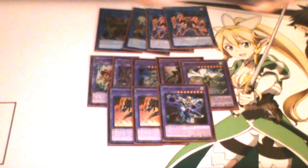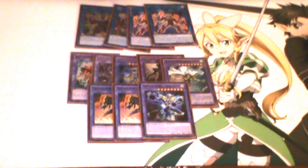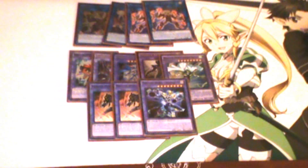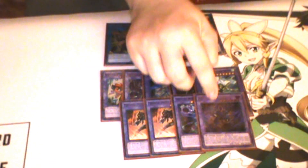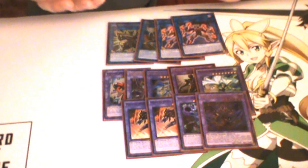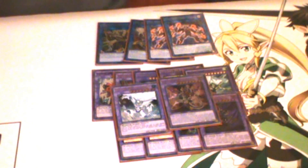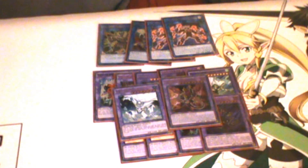For the Destiny Hero fusions: Dystopia is your main startup play with Fusion Destiny. If you send Celestial to the graveyard alongside Mally with Fusion Destiny, you can activate Dystopia's effect and burn your opponent for 1600 damage — very handy when you're in time. One Destiny Hero Dangerous — he comes out sometimes when I run out of Destiny Hero materials in the deck. Lastly, one Absolute Zero and one Starving Venom Fusion Dragon. I've been considering picking up Masked Hero Acid and swapping out Starving Venom or Divine Wind, but for now this is the extra deck lineup.